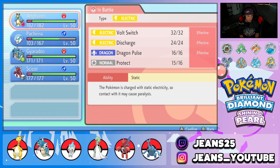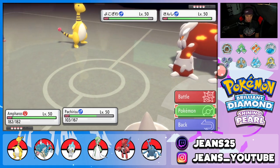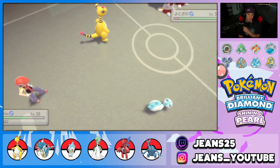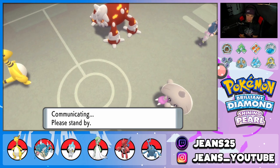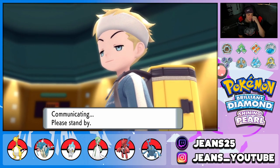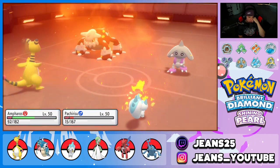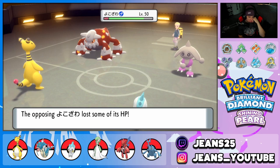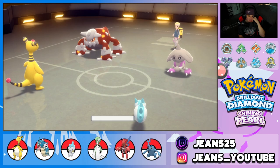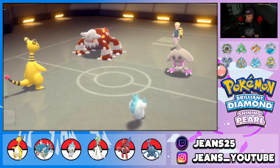Pachirisu is a little faster than Ampharos, so I'm tempted to go Super Fang or Follow Me. I'll Super Fang into Hitmontop since it's ripping with Heat Wave, then drop a Discharge if Ampharos survives. Heat Wave comes in, Ampharos eats it up — beautiful. We do outspeed, Super Fang comes in, Ampharos gets to go before Hitmontop — that is huge. Pachirisu gets a little HP back and we drop the Discharge.